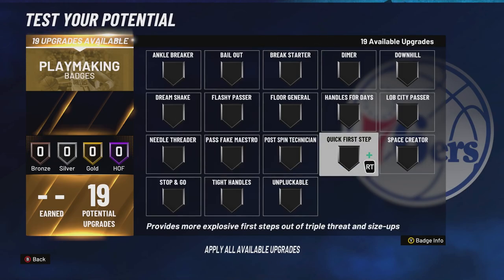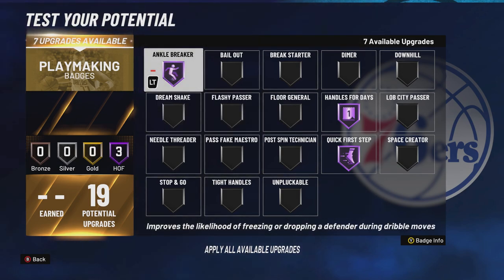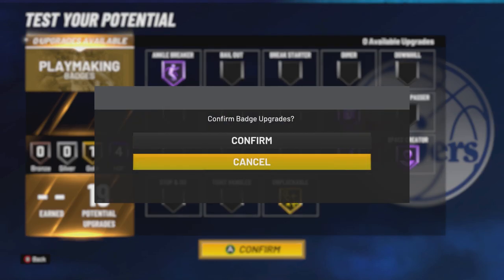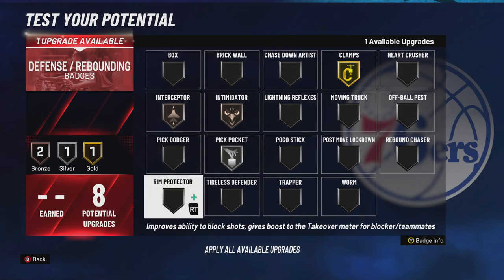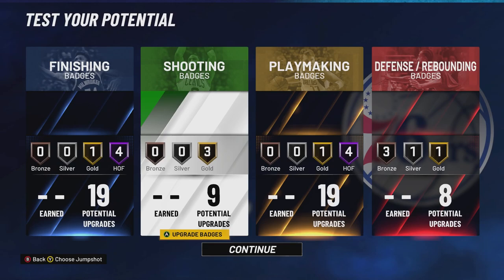Derrick Rose had one of the greatest quick first steps, so Quick First Step Hall of Fame. He's super explosive. Handles for Days — plus stamina is trash, so you definitely want that. Ankle Breakers are in the game in Patch 3, so Hall of Fame Ankle Breaker for sure. Hall of Fame Space Creator, Gold Unpluckable — that's a good setup. You can do Tight Handles if you want, but I don't think it really does much. For defense: Clamps just to be your best defender possible, Interceptor, Intimidator, maybe some Pickpocket, and the last one is honestly up to you — probably Pick Dodge or Rim Protector.